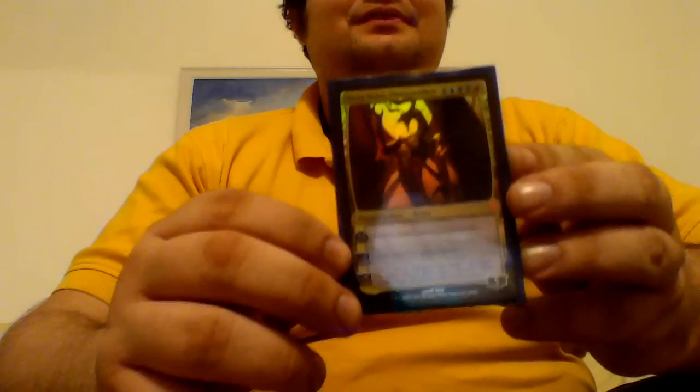My only Planeswalker in the deck is Nicol Bolas, Planeswalker. It's 4, blue, double black, and red. It has +3: destroy target non-creature permanent. -2: gain control of target creature. -9: Nicol Bolas deals 7 damage to target player, that player discards 7 cards, then sacrifices 7 permanents. Comes in with 5 loyalty. And look at it — it's foiled. It's just beautiful and has to be played.